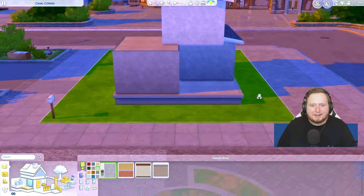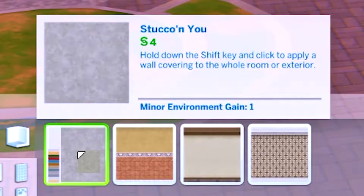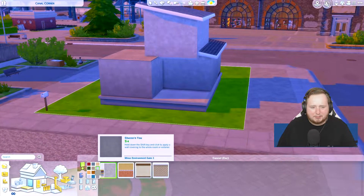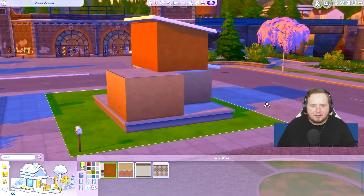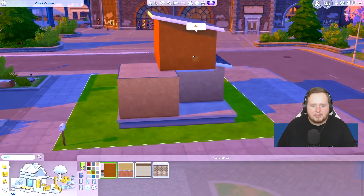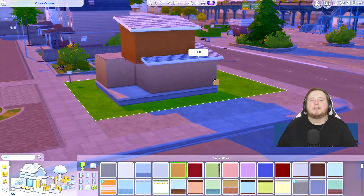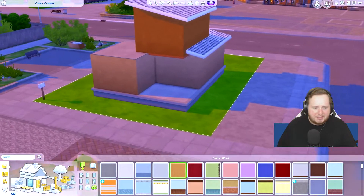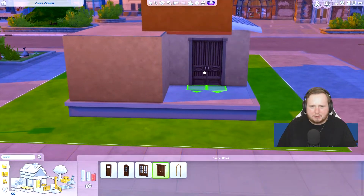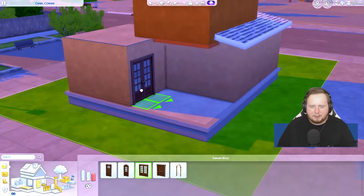Oh my lord, I mean we can do something with this. Isn't that just beautiful? What is this — it's like a stucco coat? I don't even know what this is but we're gonna have to deal with it. We'll stick with this kind of color and go for like a dark orange-y color. This is not gonna look great on the outside. I went for a modern look and it gave me Mission — it's like a mid-century sort of style I guess. We can work with this.